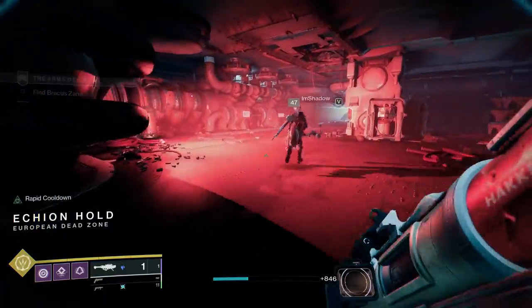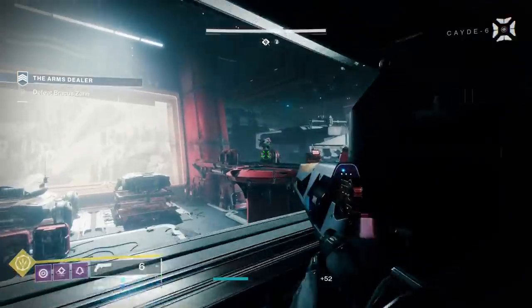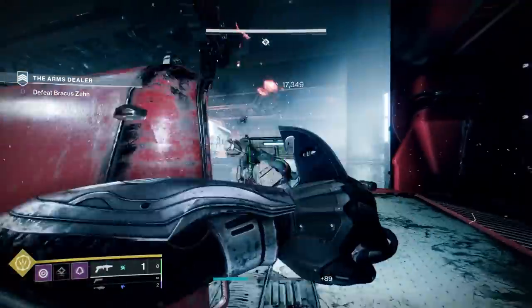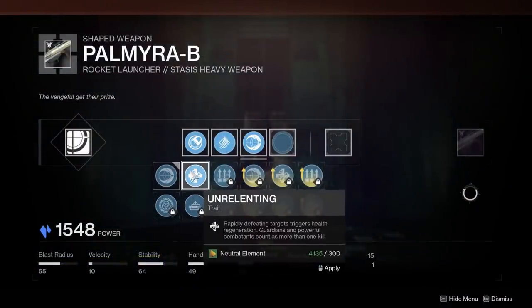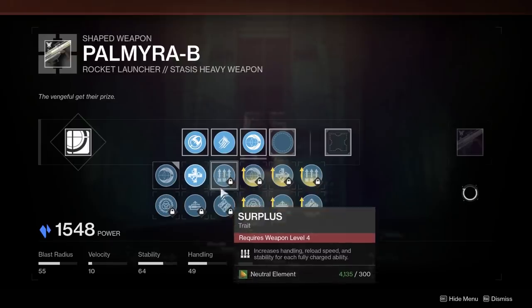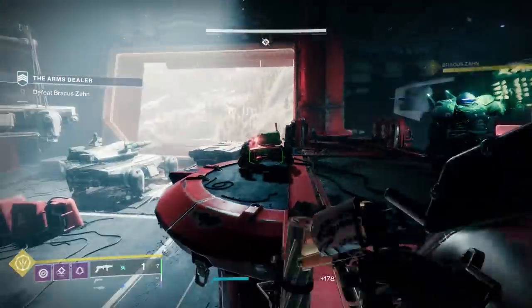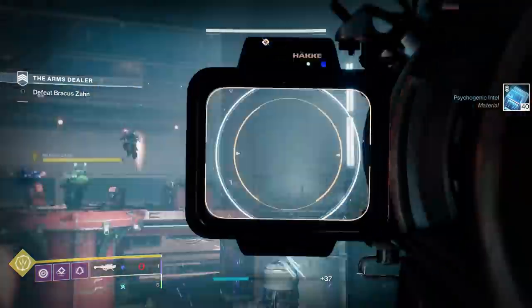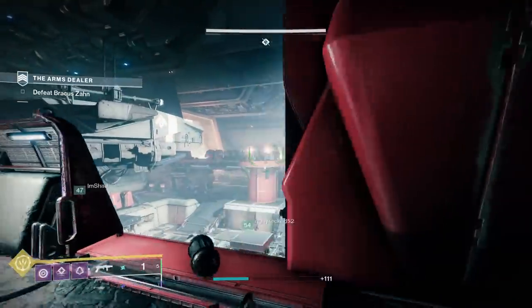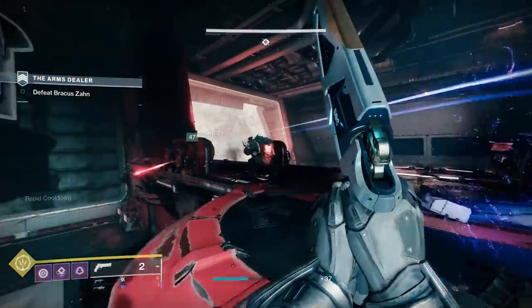This is a Hakka precision frame rocket launcher, so it has built-in tracking, meaning the ease of use is pretty high. In that first perk slot, you can get things like Ambitious Assassin — get a multi-kill with your rocket launcher and you'll have two rounds loaded — but it also has the S-plus tier perk Auto-Loading Holster. This is essential for a lot of rocket launcher DPS strategies, allowing you to shoot your rocket, switch to your sniper rifle, do a ton of damage, switch back, and it's already reloaded. Even in normal play where you just shoot your rocket and switch back to your other weapons, Auto-Loading is incredible.